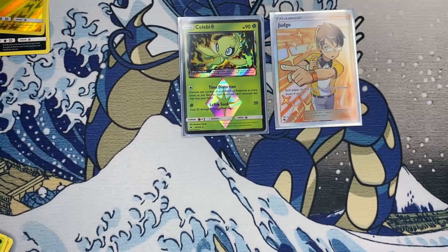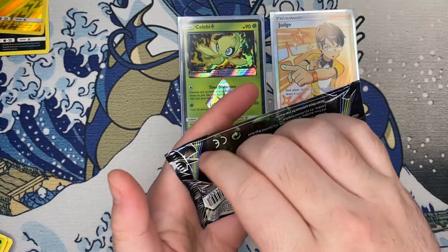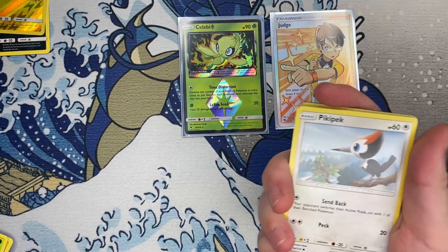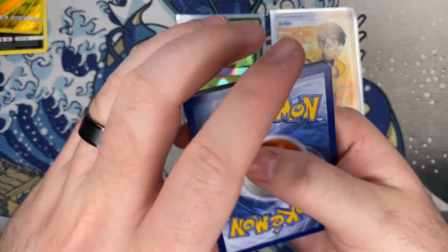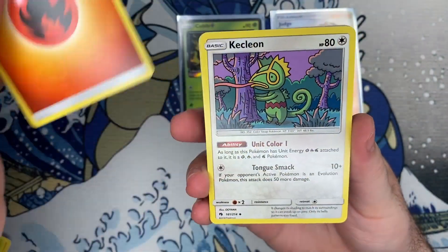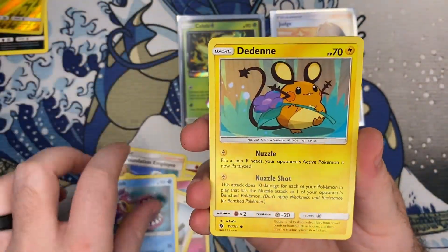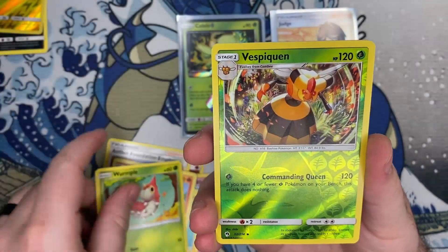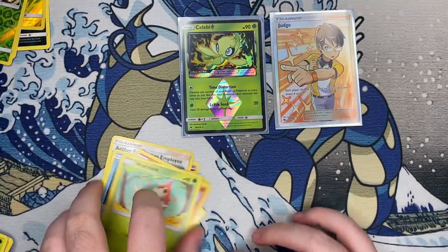And there's that code card for you. I wonder if we got anything else. So Kecleon, what else — Dedenne, Cyndaquil, that's pretty cool. I like how they've got a lot of Gen 2 representation in here. Vespiquen and then a Shaymin, so we got a holo — not bad.